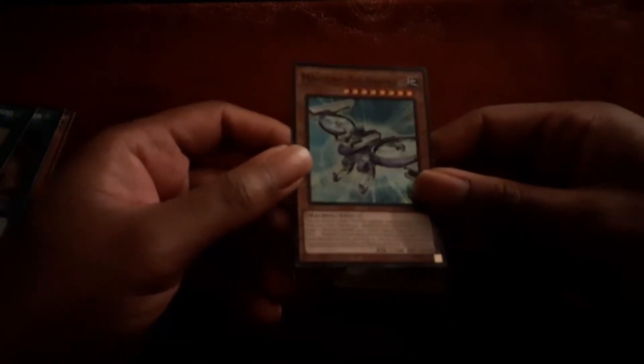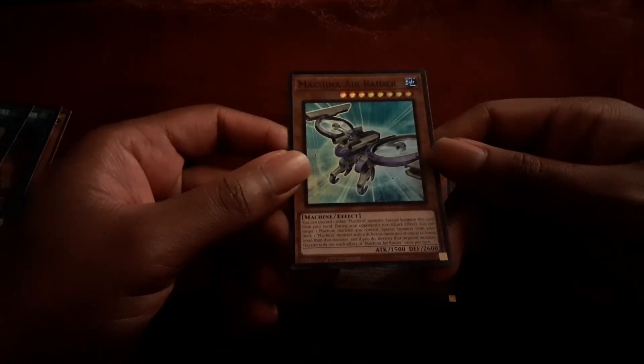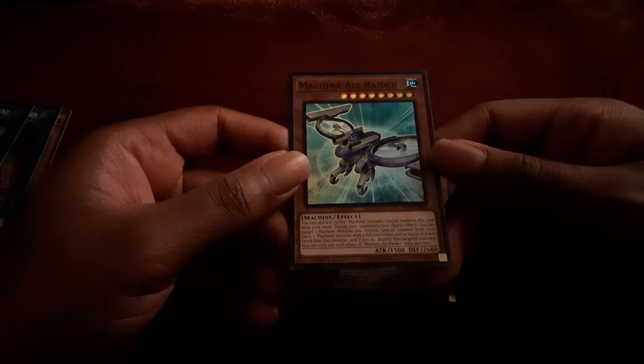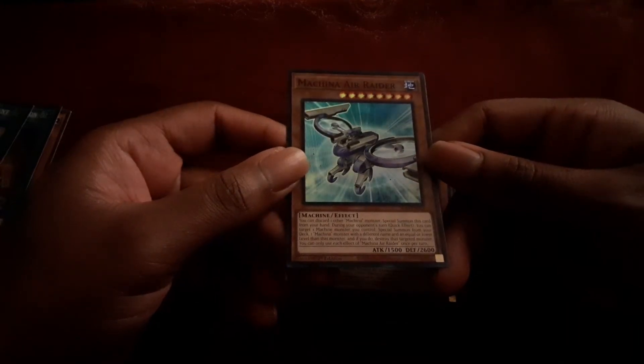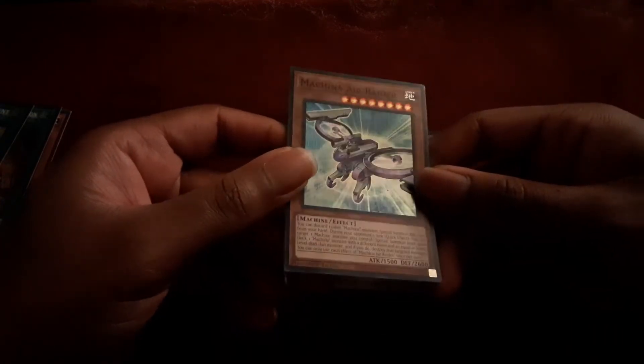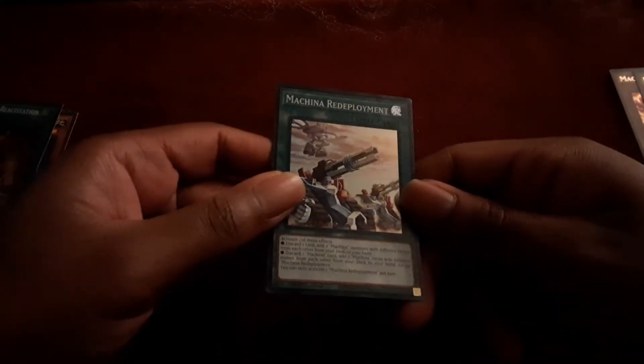Then we have Machina Air Raider. This monster can special summon from your deck one Machina monster with a different name, and then equip that lower-level monster to this card. If you do, destroy the target. You can only use each effect once per turn. So this is just an additional summon on a heavy body, which is not bad. And I should note — I thought this was going to be Wind attribute, but no, it's Earth.